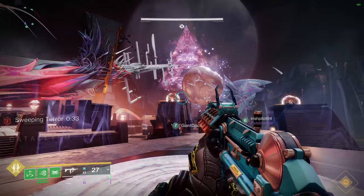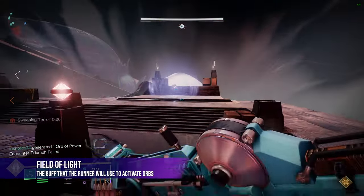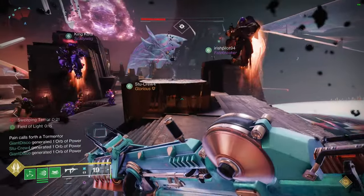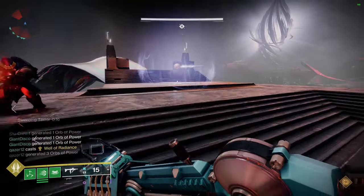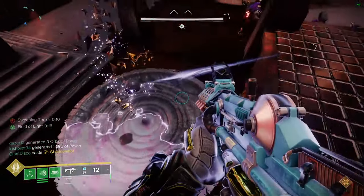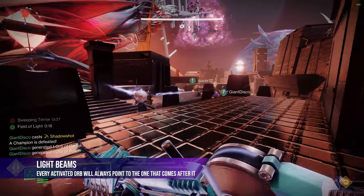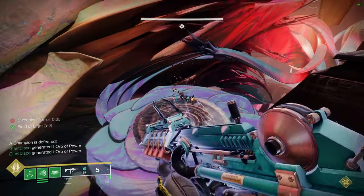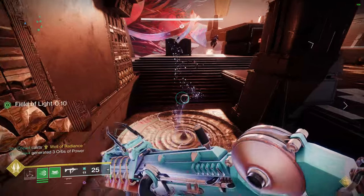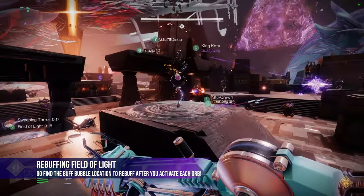The runner will start things off by shooting the orb hovering in the light aura to pick up the Field of Light buff, and also give everyone on the fireteam the Sweeping Terror debuff — we'll come back to that in a second. For the duration of this guide, I'm going to call the orb with this aura around it the Buff Bubble, because it's the only location where the Field of Light buff can be picked up. Shooting the orb in the Buff Bubble will also emit a tiny beam of light pointing the runner toward the next orb they have to shoot. Once they shoot the next orb, it activates it and that orb will point to a new third orb. Once an orb is activated, the runner's Field of Light buff will be consumed, so they won't see it any longer in their buff screen. They'll need to head back to the Buff Bubble to shoot the orb again, pick up the buff again, and then find the next orb in the chain.